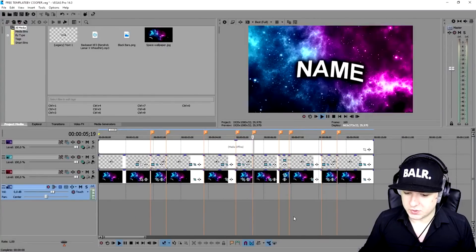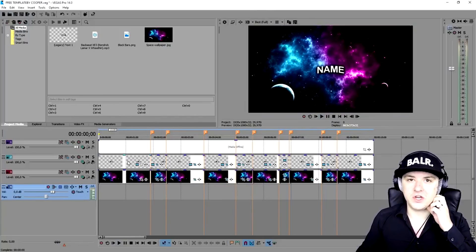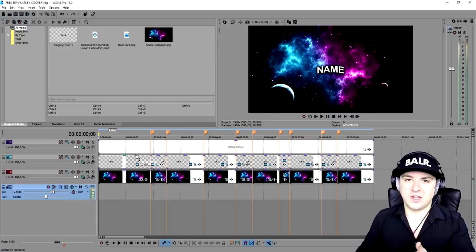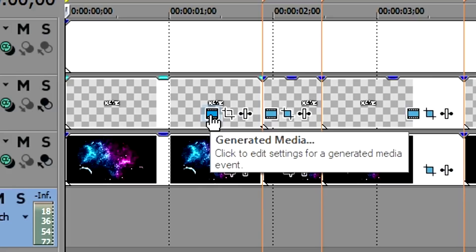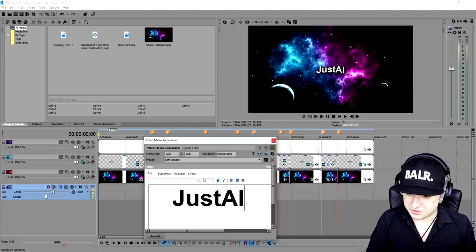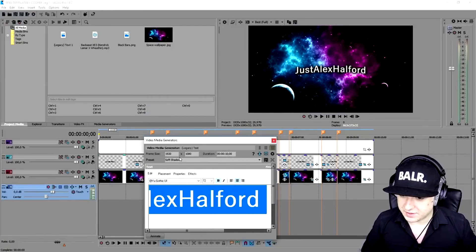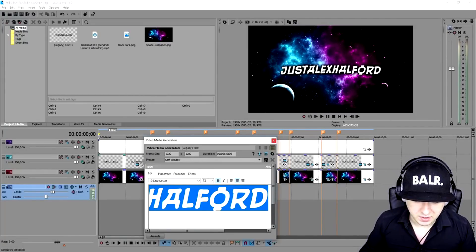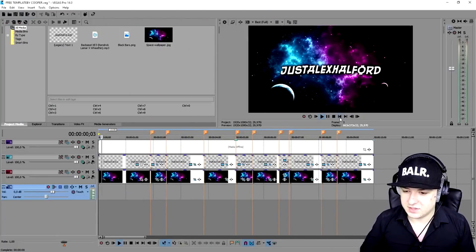That looks really cool — that is our template. The first thing we're going to do is change the name and font. We're going to click on the little icon that says 'Generated Media,' select everything, and type in 'Alex Halbert.' Then we're going to pick a different font — I'm going to browse and I think this one looks really pretty: it's called 'Ten Cents Soviet' I believe. Let's close it out and see what it looks like.